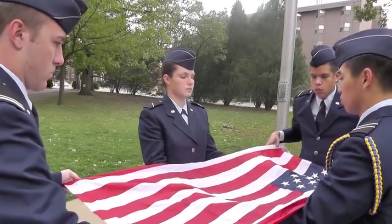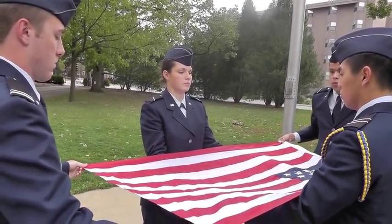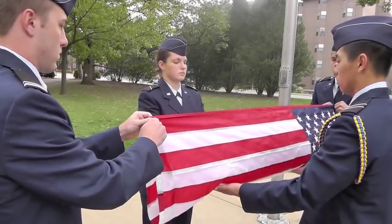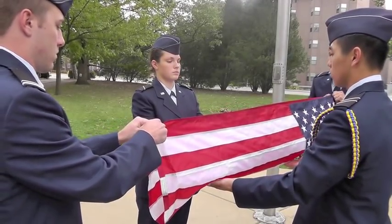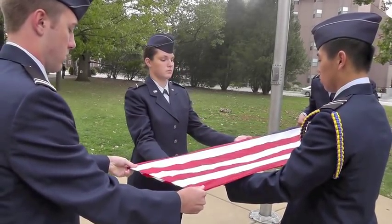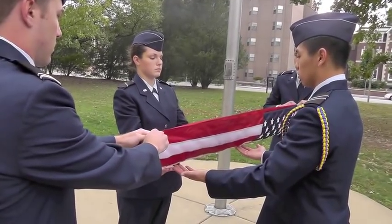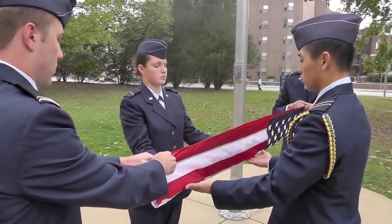The commander and color bearer fold the flag and move opposite each other, while the halyardsman and key bearer make sure the flag does not fall to the ground and are opposite each other. The commander and color bearer take a corner in each of their hands and at the same time make the corners in each hand meet the other hand. This is done twice. Then the flag is folded in half lengthwise with the stars facing down, and the same movement is repeated again.